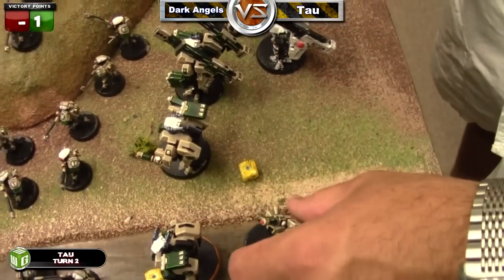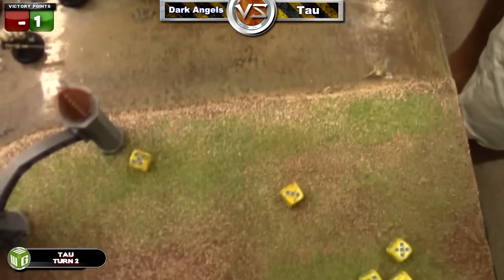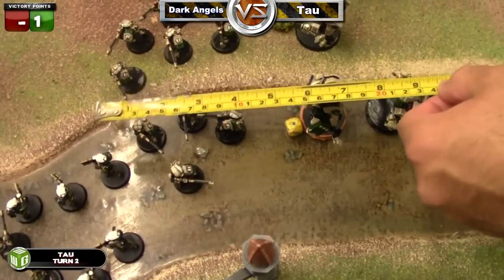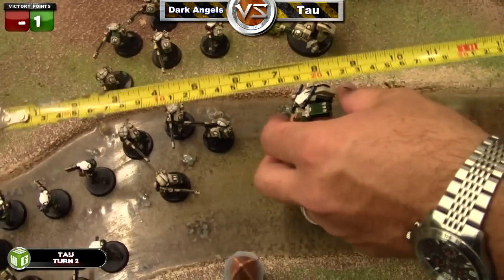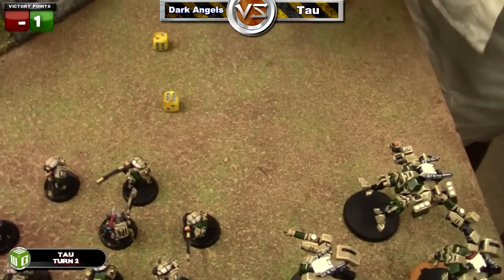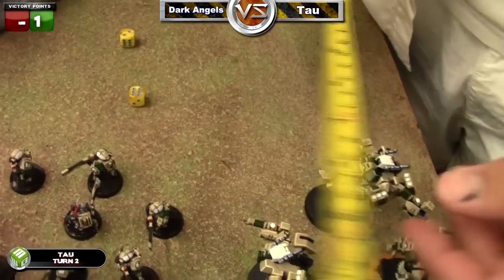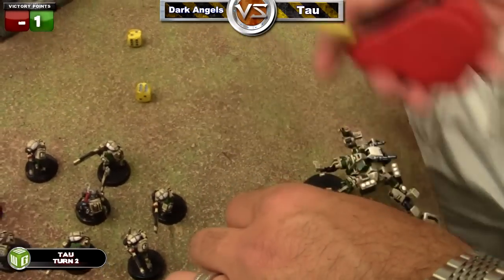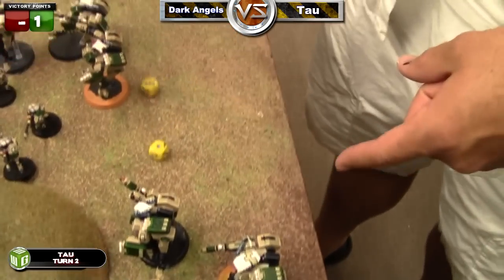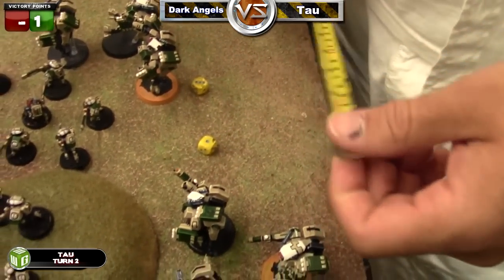He moves his other squads just one inch. During the assault phase he does his normal jumping with his crisis suits, moving them seven or eight inches, once again getting all those guys in very close proximity so that if I try to assault anything, everyone else can overwatch on whatever's trying to assault. Friendly overwatch is very powerful for the new Tau.